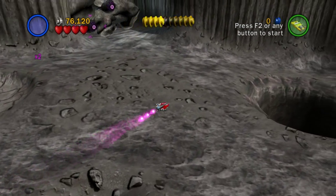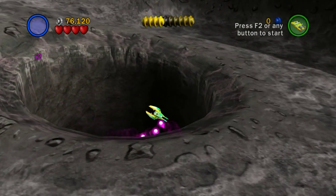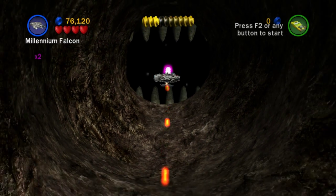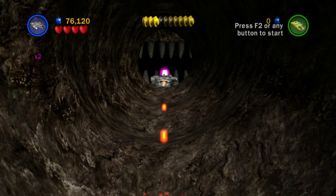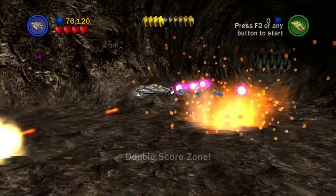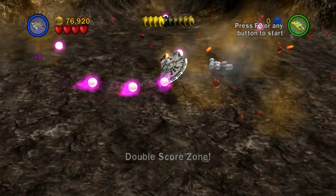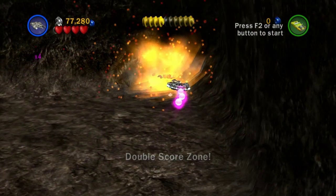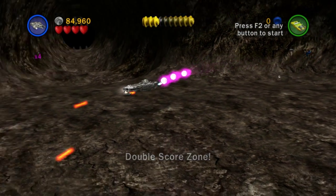Well, that was easy enough. But we're going to go down into the worm anyway, just because it's fun. And it's 76,000, so that's pathetic. You've got to venture into the double score though. Come on — you can't just have it sit there and taunt you. That's just cruel.